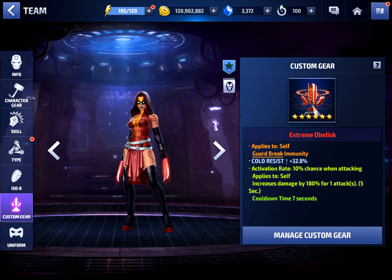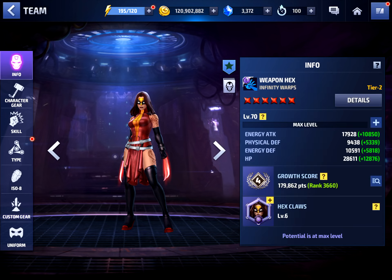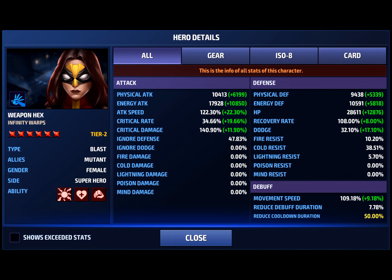For the Obelisk, I have Immune to Guard Break with a 180 proc. The Immune to Guard Break is very important for Weapon Hex because you do not want to get guard broken out of the fifth skill — that's where a lot of your damage is coming from. The damage proc also really helps for these boss fights.